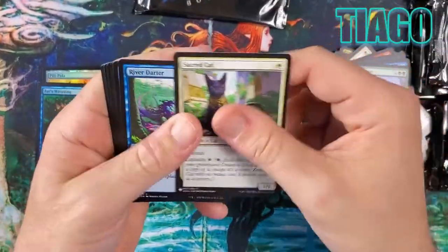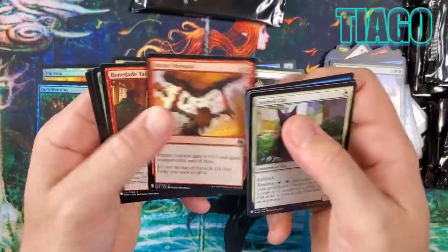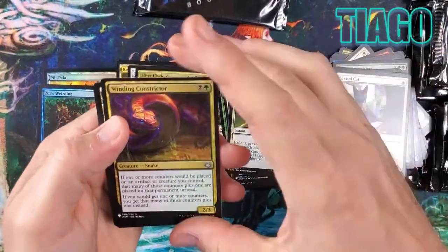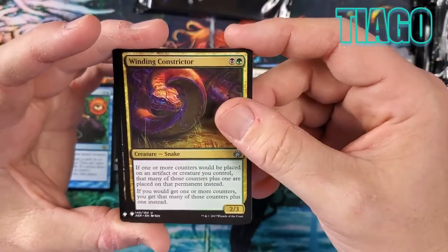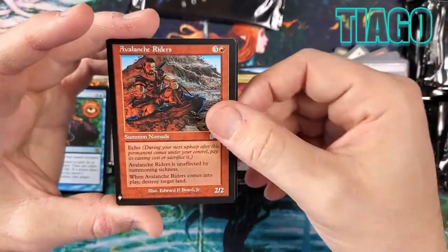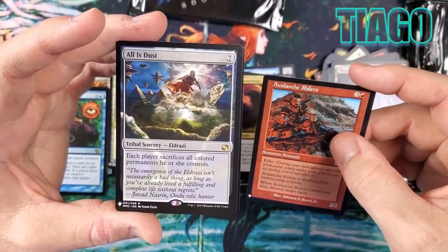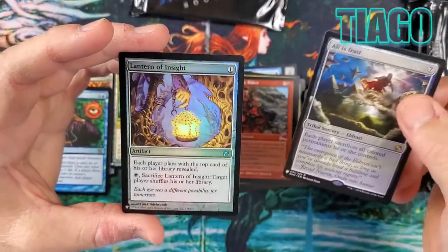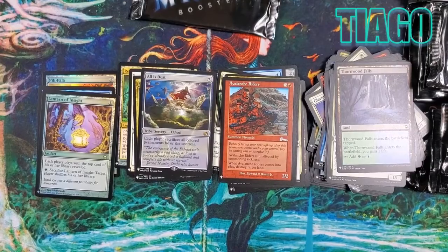Peer has been hot lately in these openings. Tiago was due — I promised him a Ristic Study, and look: Ristic Study! Also Avalanche Riders. All is Dust — each player sacrifices all colored permanents. That's a really nice card in a colorless deck. And Lantern of Insight as well. Another nice pack. Tiago man, this is good.